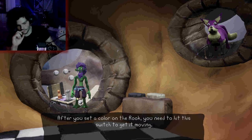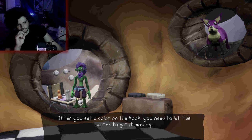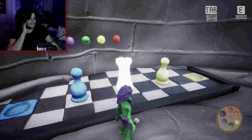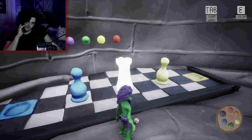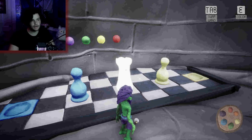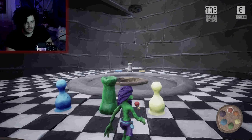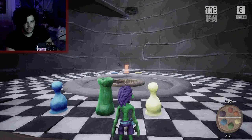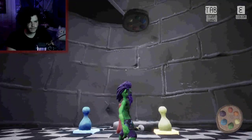After you set the color on the rook, you need to hit the switch to get it moving. Hurry up so we can save your sister. So I need something that'll push both of them — that'd be green, right? Green onto this one and then the red one. It will pull yellow and blue. Easy money.